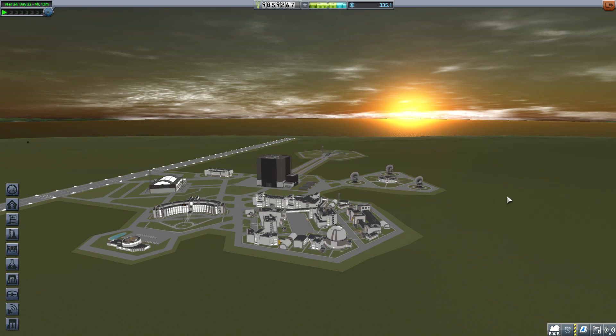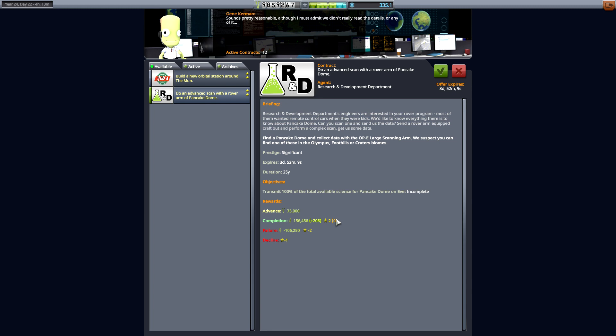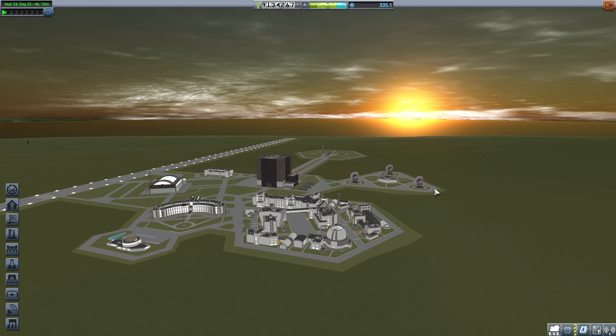Hello, NorthVegan here, back with another episode of Kerbal Space Program Season 3. How the heck are ya? I don't even remember what we were doing last episode. It's been a week from Hades. A pancake dome on Eve? 25 years? Yeah, I'll take that. We might be able to build a new orbital station around the moon. Not really. We were doing Ike. Okay, that's right.